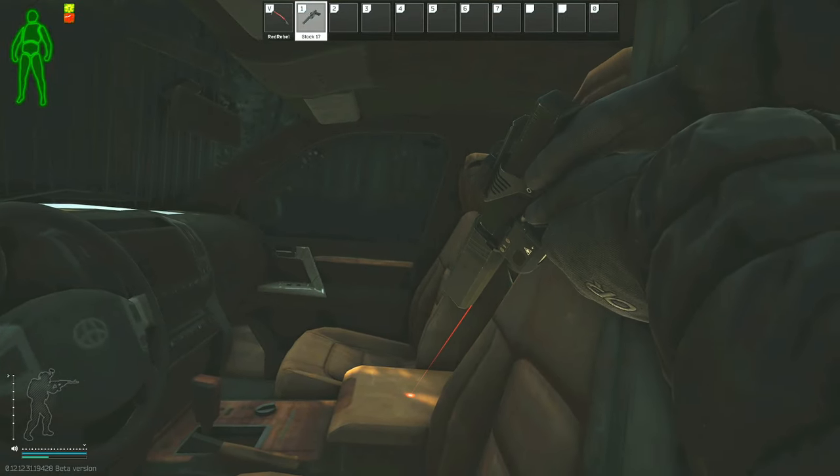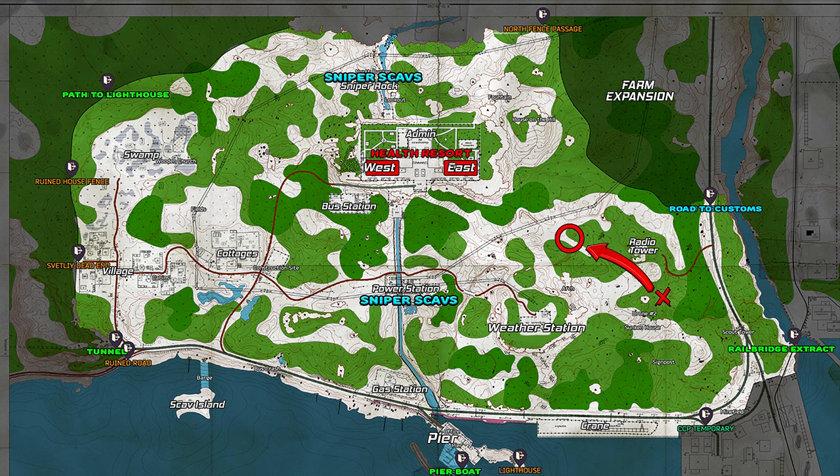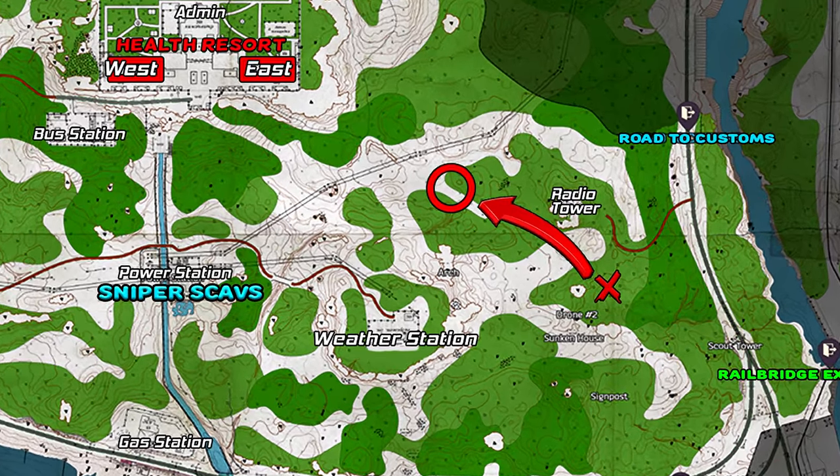Just pick up this item, survive and extract, and hand it over to Skier. If you happen to die, you will have to come back and retry this task. Hopefully you found this guide useful and it helped you get this task completed. Thank you all for checking out my video — I hope you have a fantastic rest of your day.